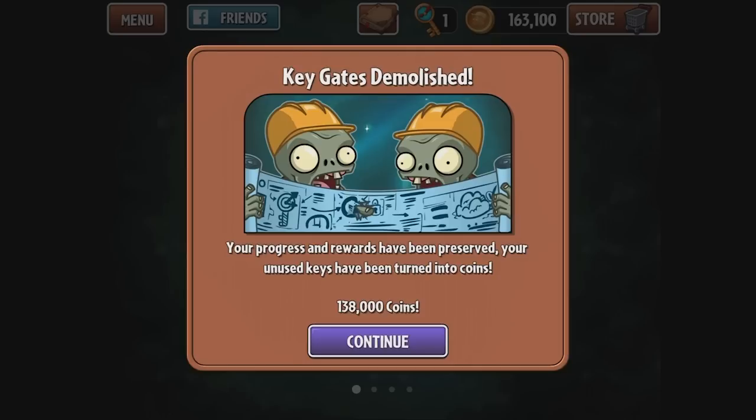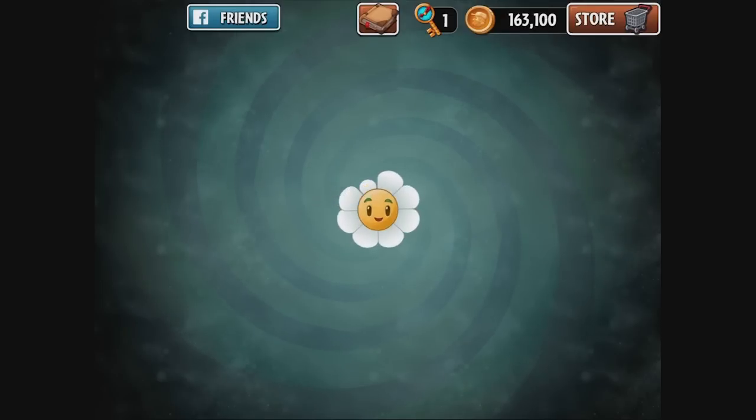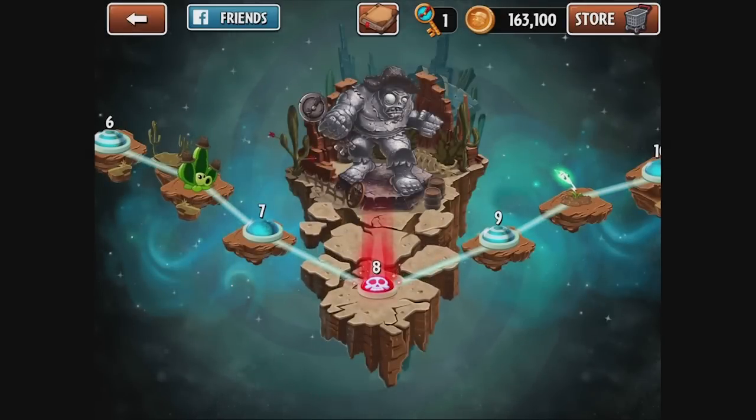Finally, those unused keys have turned into coins. Oh my gosh, I was like, man, I have so many freaking keys. But look at all the coins I have now. Unlocked a world key — oh my gosh. Unlock the world of your choice? Wait, what? Holy moly, what's going on here, guys? We have got to figure this out.